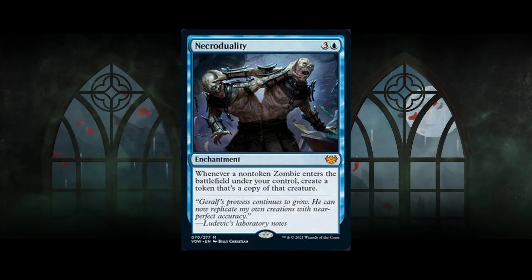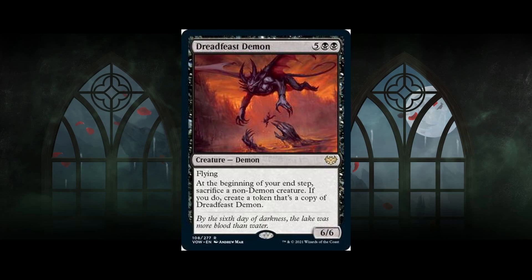Next card: Dread Feast Demon. It's a seven-mana 6/6 demon with flying. At the beginning of your end step, sacrifice a non-demon creature; if you do, create a token that's a copy of Dread Feast Demon. So the turn you play this you can create a token copy of itself, and on the following turn your opponent needs either a boardwipe or two removal spells that can kill a seven-mana creature. Definitely not bad — kind of insane. I like that it flies so it can just go face.